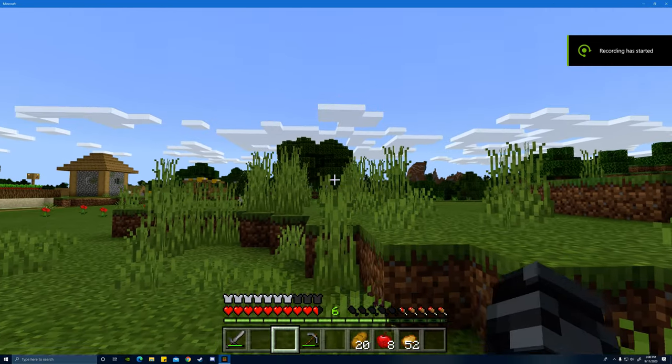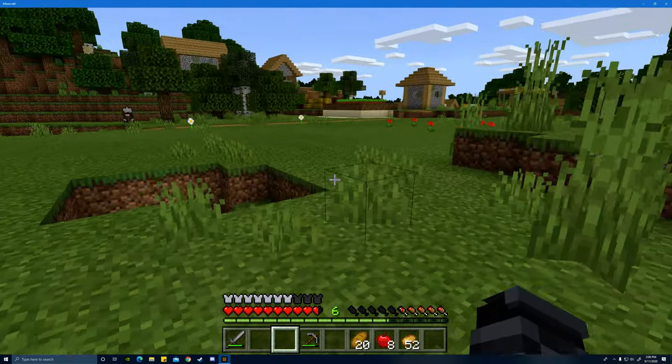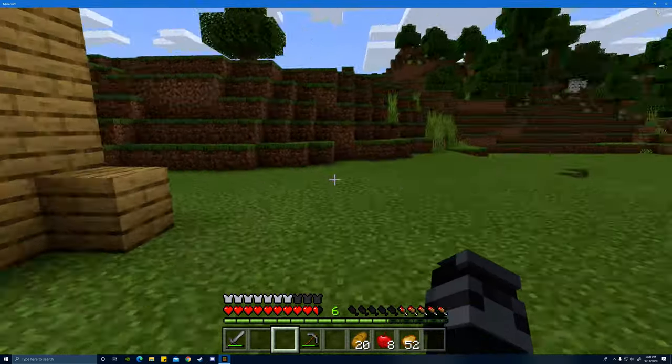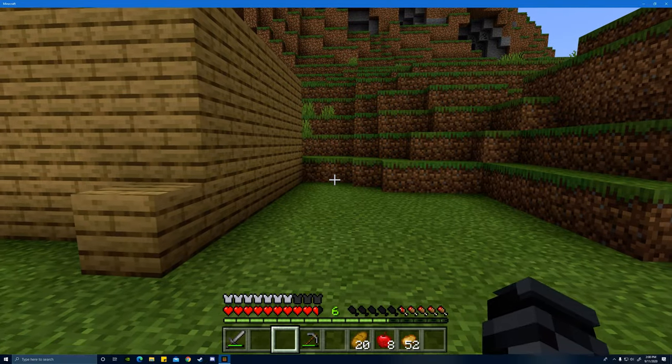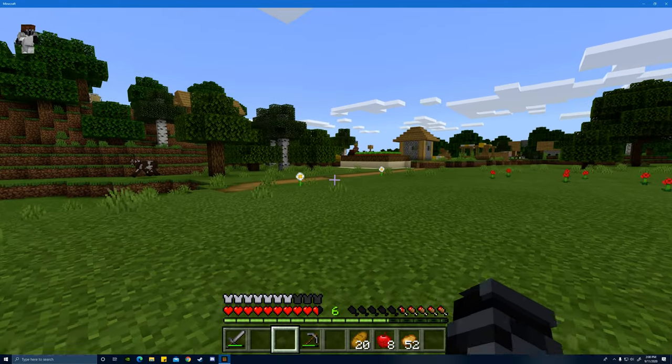Hey gang, check it out. We have a mining hut. Look at that. Looks pretty good, right? No windows or nothing, just a mining hut. Just a place to sleep for now. Let me show you the house and what I've done to it.